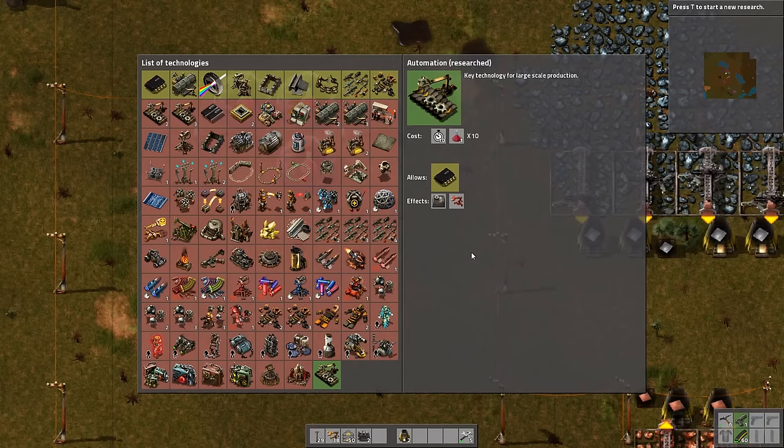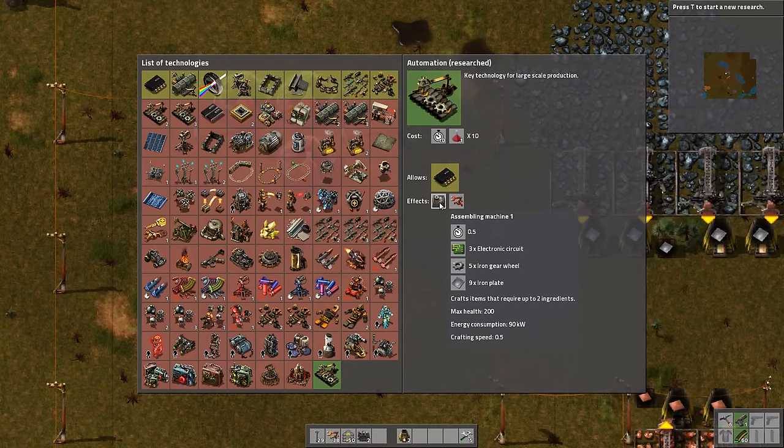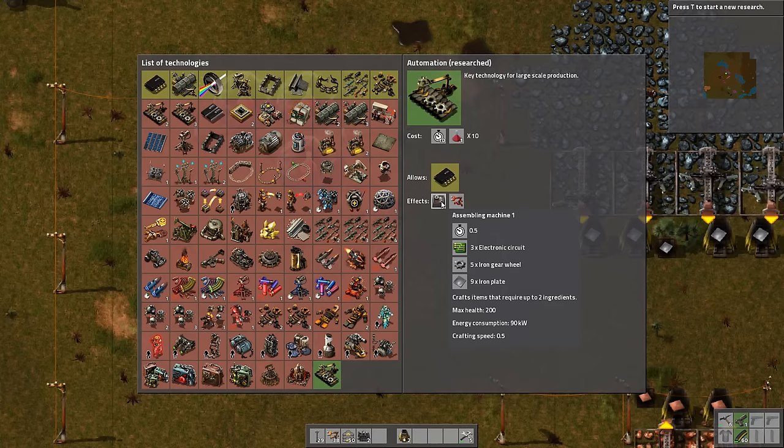If we look at the technology screen again, you'll see automation is now bright green at the bottom showing the research is done. We haven't lost available researchers because automation was a prerequisite to a later tech, which is now available. Automation allowed us to start researching electronics, and right away we can now build assembling machines and long-handled inserters. Long-handled inserters do two tiles — they take from two tiles away and put two tiles away, extending the reach of your logistics.